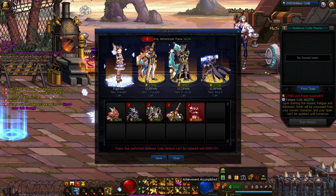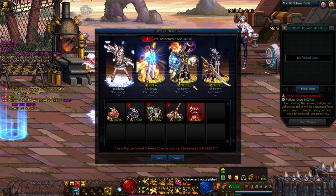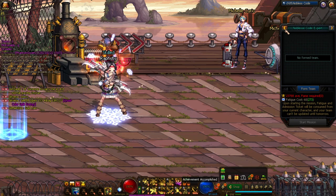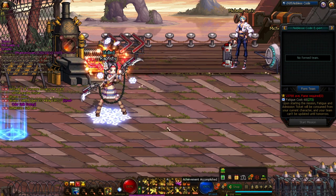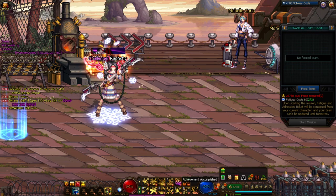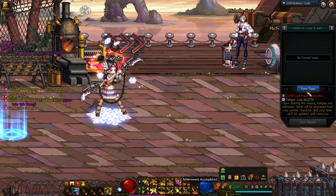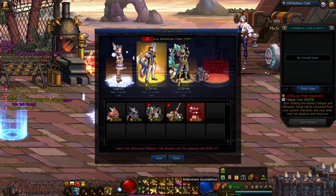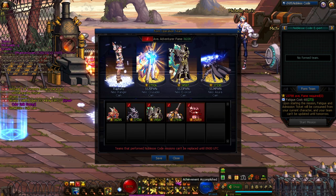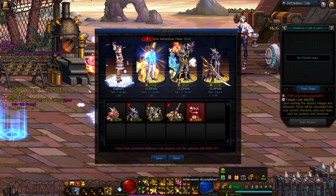If you don't have high-fame characters or you're under the average fame by a little bit, no worries. You can click Expert mode instead, where the average fame requirement is only 23.7k — very easily obtainable if you have three other characters to average it out. Do your calculations and try to run Noblesse first.